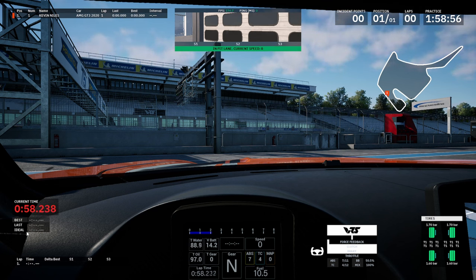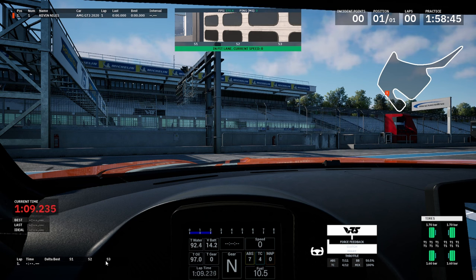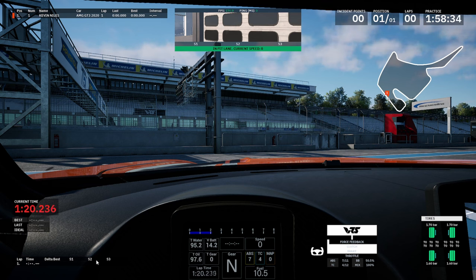What I do like is down here in this section - this delta actually gives you the sector times, which is something I've wanted on ACC absolutely forever. It helps you keep a much better track of your lap overall. In modern sim racing games you have to have sector times - it's so important.